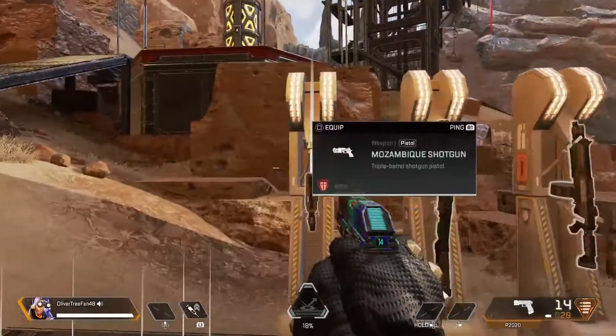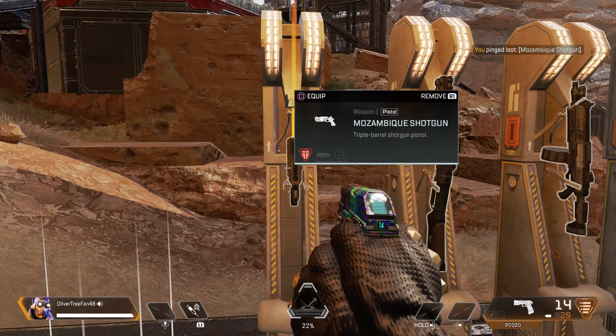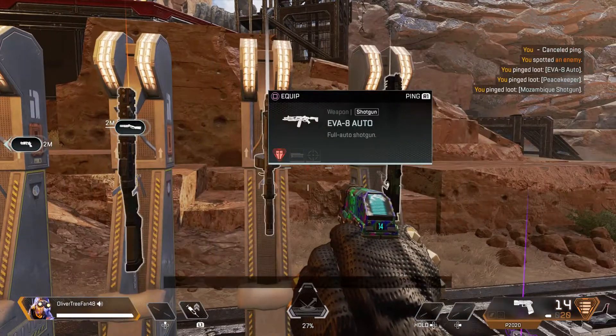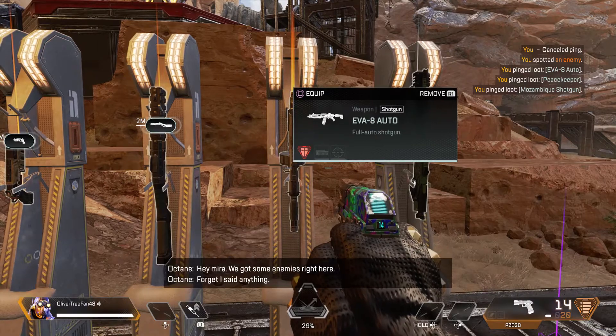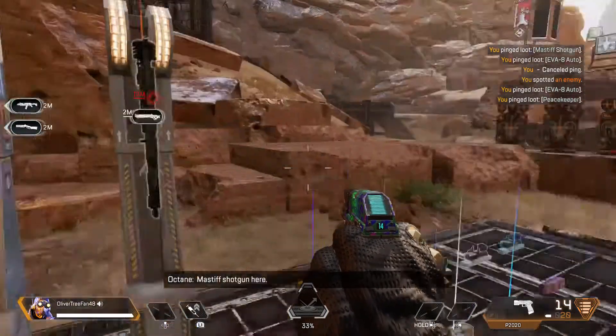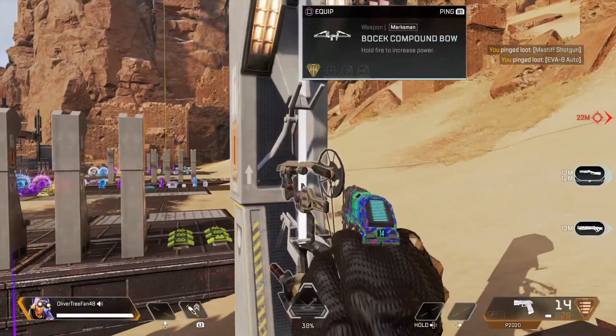So we're going to have the shotguns. Mozambique here, we have the Mozambique. We got the Peacekeeper, the Evo 8, and the Mastiff. Then we got the bow and arrow with the Bocek.